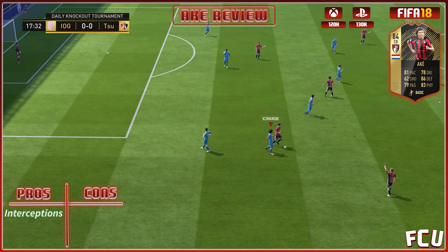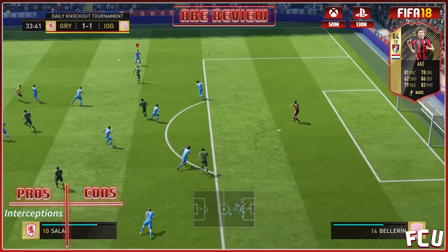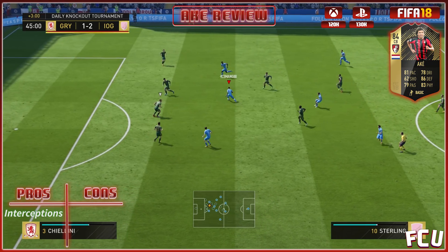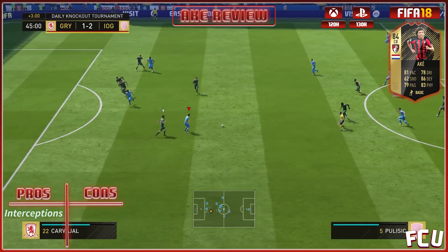The next positive I noticed on this card was his interceptions. He seemed to pick out quite a few passes that would have led to pretty dangerous positions and possibly goals, which was pretty impressive. As you can see there, he just steps in front of the attacker and wins the ball back. Here's another one — he steps in front, wins it, and we're able to play out.